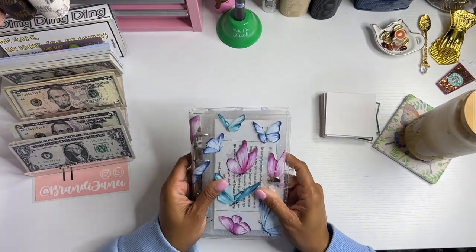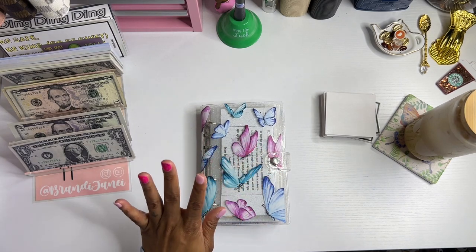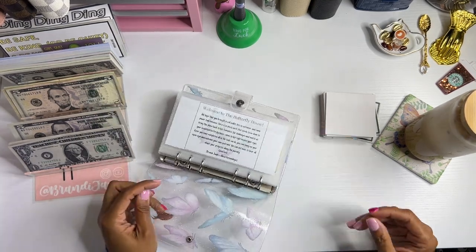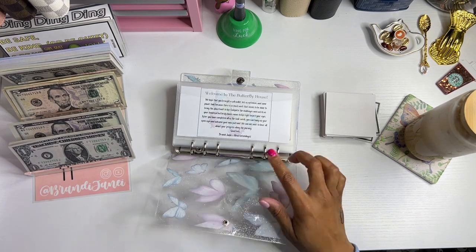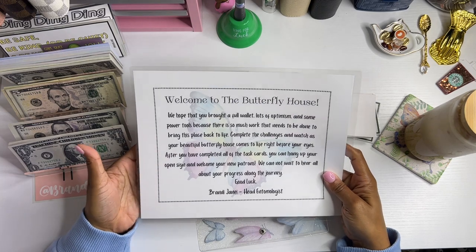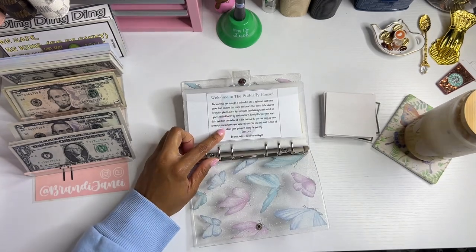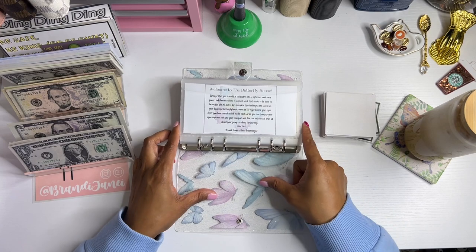I have my binder that I am using for the Butterfly House, and I do have something really exciting to show you, but I will show you that in a minute. So when you purchase this — either the digital product or the physical product — you will get a Butterfly House welcome letter. It comes in an A4 size, which I did laminate. I shrunk this down to about 45 or 50% so it would fit in here.